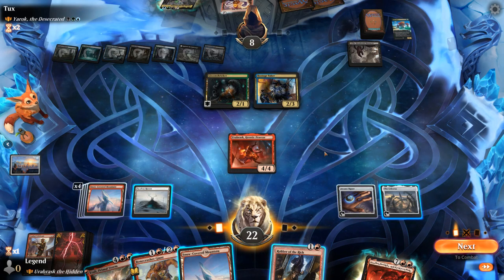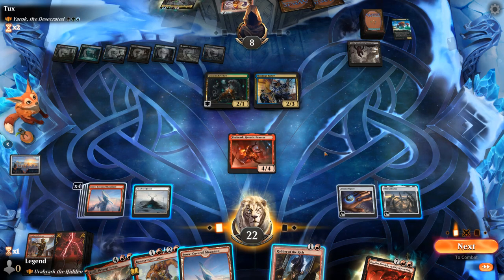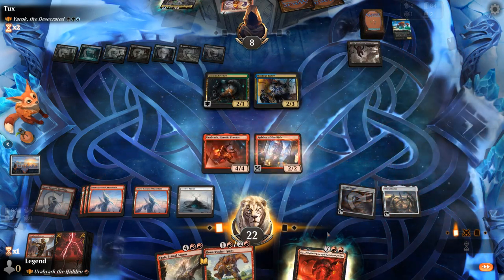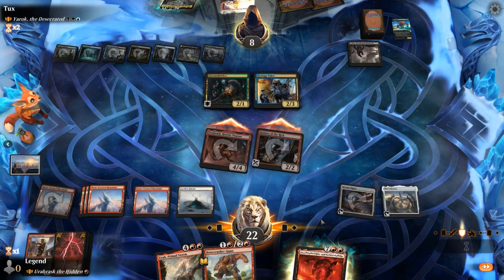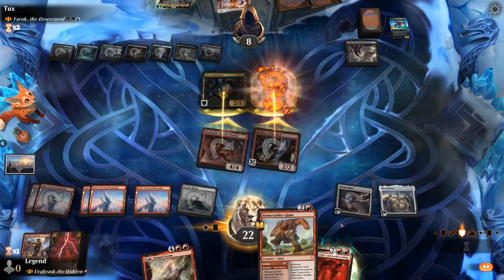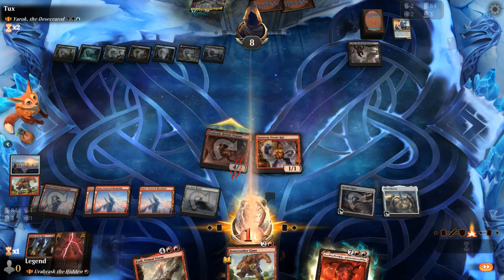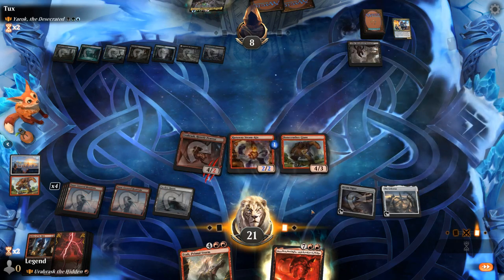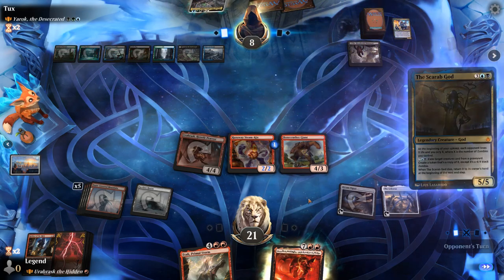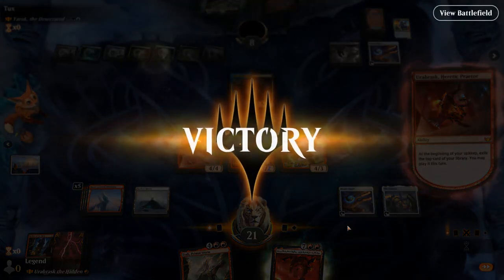There was also Faceless Haven to consider. We'll finish off Hostage Taker and play Bonecrusher. Scarab God exiled — that's a good one. Although I think that leaves them dead on board if that's the only play, since we can activate Faceless Haven. And our opponent concedes. Awesome — so Orobrask Tribal got it done here. On to the next one.